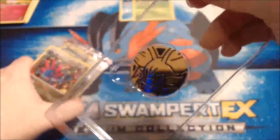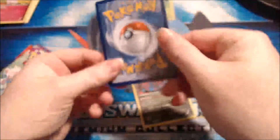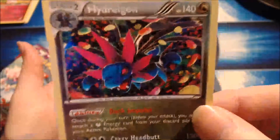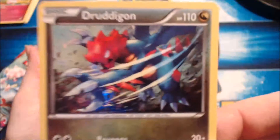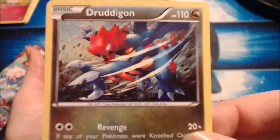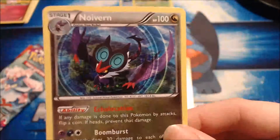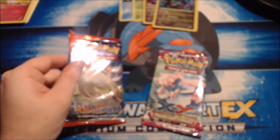Alright, so this one's got a Fennekin coin in it. And then three holo dragon cards: the first one being Hydreigon with jelly bean surrounding it, then we got this Druddigon with this dope art — I like Druddigon, even though he's underappreciated. And then this Noivern, which has some pretty dope art too. Same thing — no, not the same thing. Primal Clash and Phantom Forces. We're gonna open Phantom Forces first since it came before Primal Clash, so it's only right.